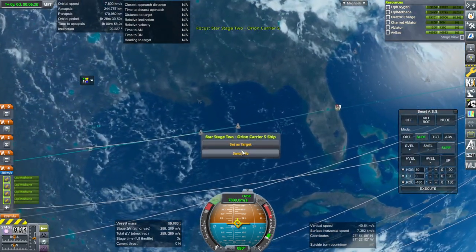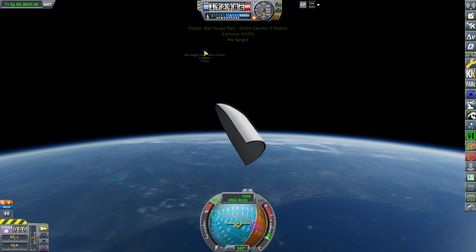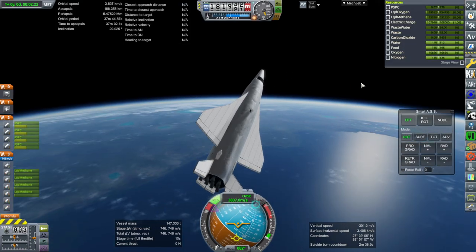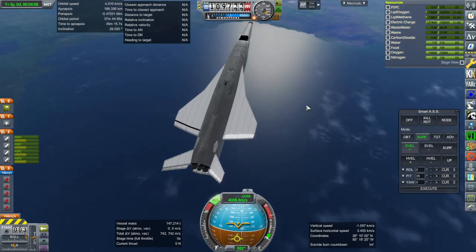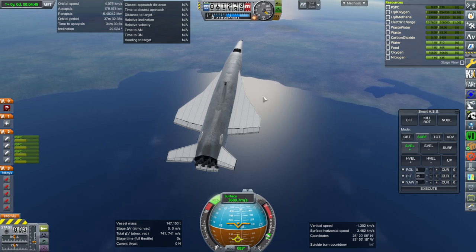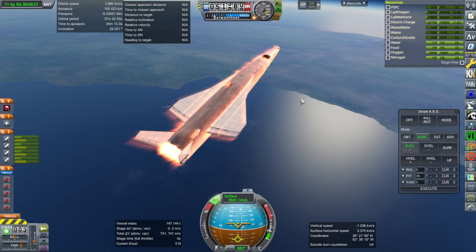Now we have to jump back to the carrier plane and hopefully control it properly. It might glide too much — that's basically what I'm worried about. We're still good though. I feel like we're doing the first bounce off the atmosphere much closer to Cape Canaveral like this, which is encouraging.